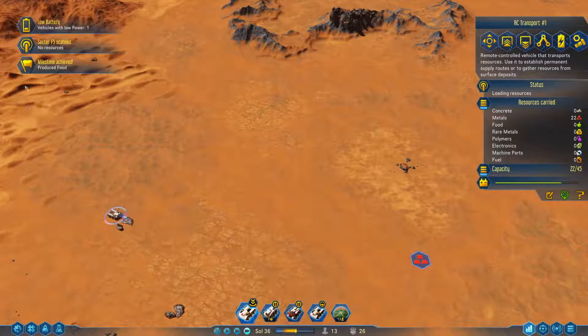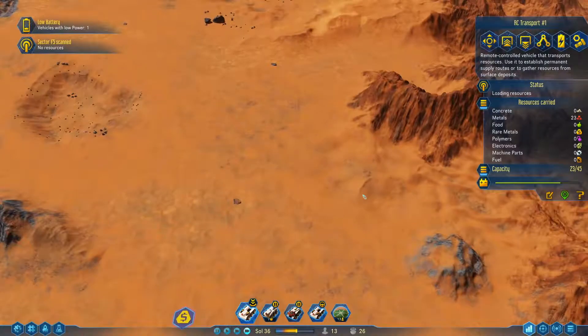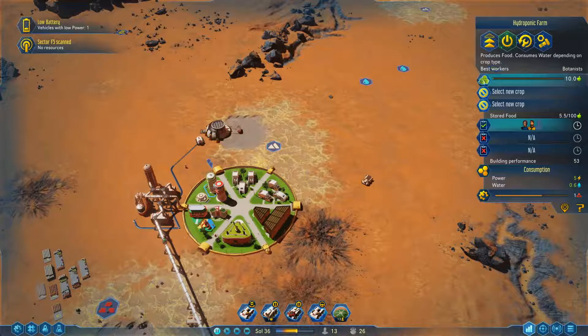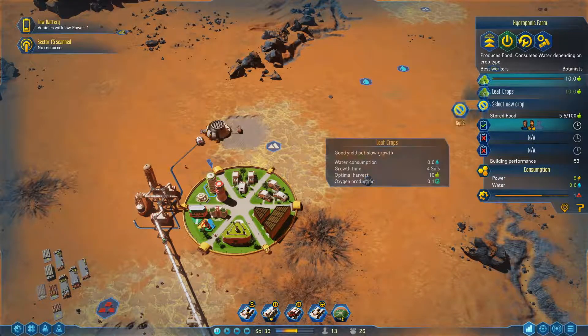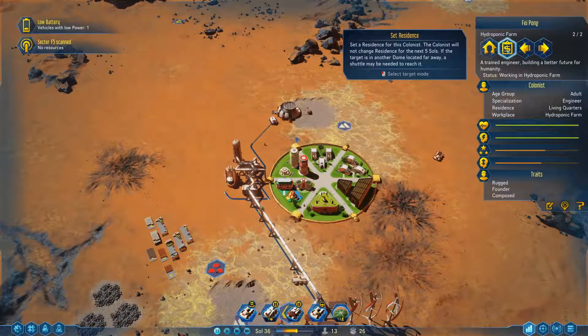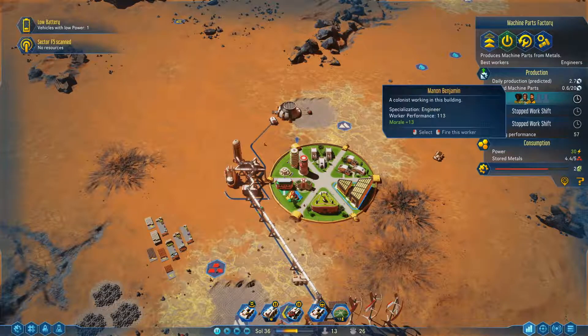Milestone achieved. Food — I forgot about the food stuff! I completely forgot about food because I think we need to assign crops. Wait, didn't I call three botanists? So this guy needs to work here. Three engineers — they don't even have the same uniform, it's like female and male uniforms, that's kind of weird.